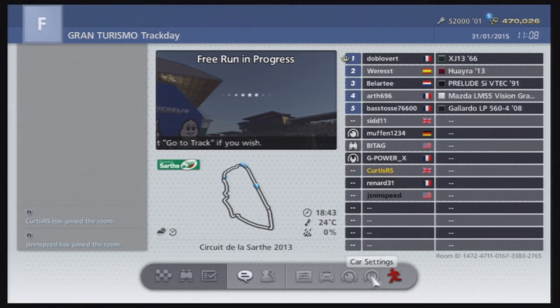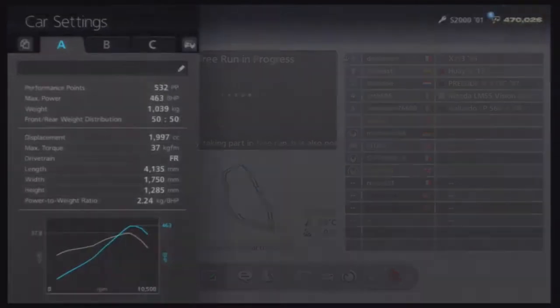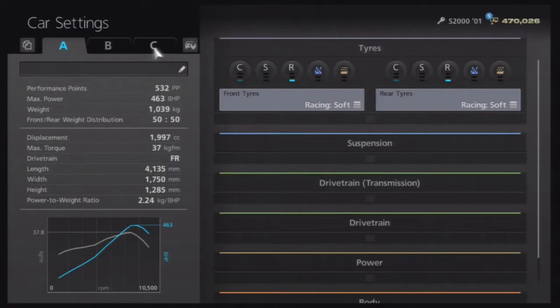Once these icons load in — there we go. We have 532 performance points. Our max power is 463bhp. Our weight is only a tonne, or 1039kg depending on your country. We are running 37kgfm torque and a 2.24 power to weight ratio, so it's going to be very good.